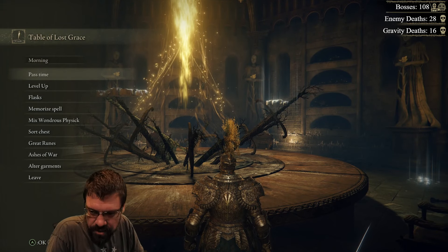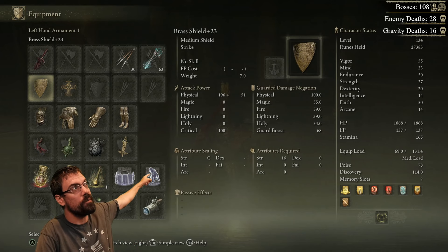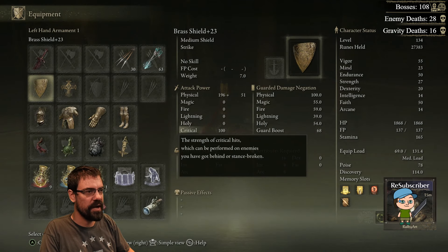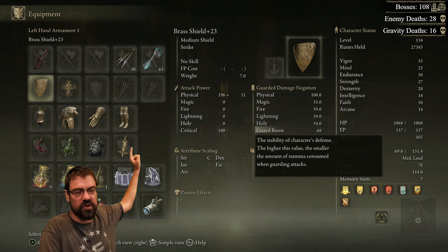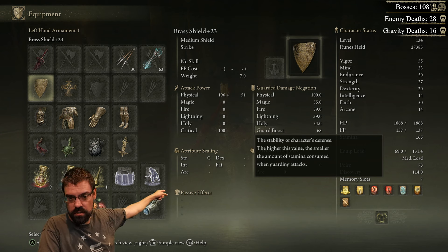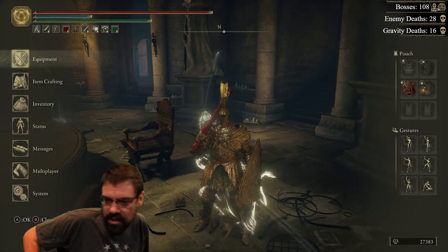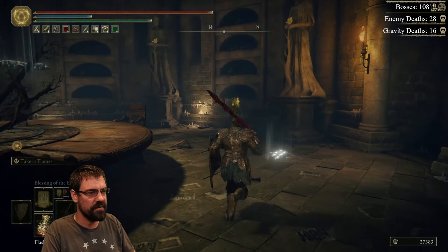What does upgrading shields do? The big thing that upgrading shields does — you see where it says guard boost? Guard boost goes up as you upgrade. It's the stability of the character's defense. The higher the value, the smaller the amount of stamina consumed when guarding attacks. For some reason that's not really well known. I was told multiple times that upgrading shields does nothing — that's huge. It absolutely is a big deal to upgrade shields, so something to consider if you're a shield user.